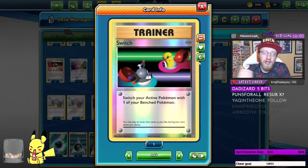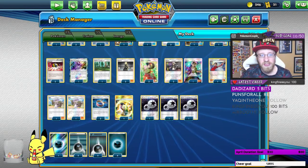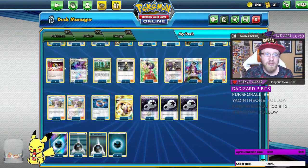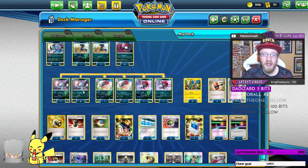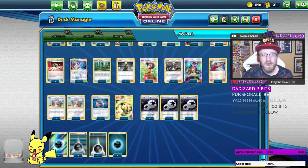Standard classic Raven is going to be three Cynthia's, two Erika's Hospitality, three Guzma, two Lillie, one Judge to mess up with our opponent, two Ultra Balls to get those cards we need. One Black Market so our opponent will not get a prize card out of those guys. We got one Viridian Forest to get the basic energy when we need, two Choice Bands, one Counter Gain.